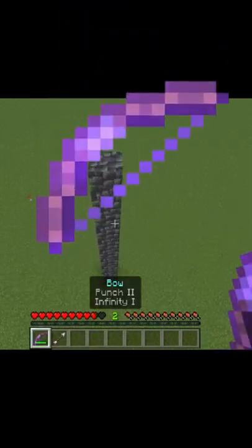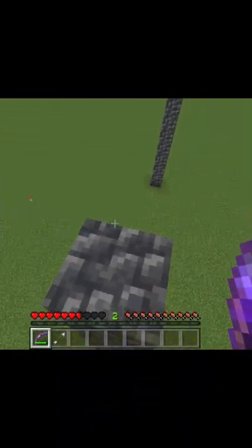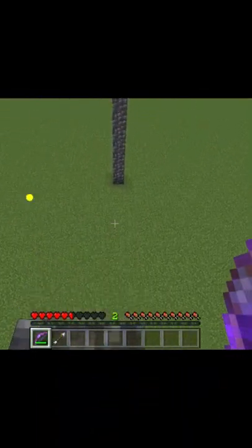For this trick to work, you're going to need to get yourself a Punch 2 bow and a few arrows. You're first going to run, jump, and then fire your bow so that the arrow hits you, and it should send you flying.